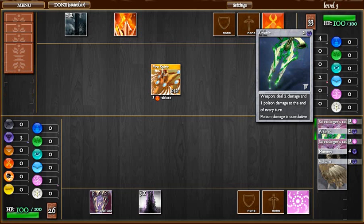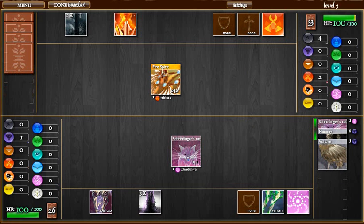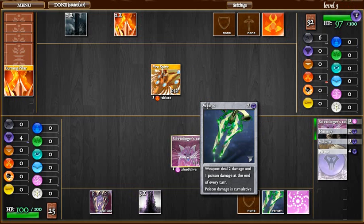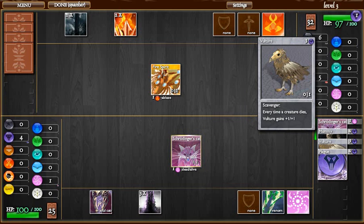Arsenic — I only have one Arsenic. It might be better to have more than one if you're building this deck yourself and you happen to have more than one. But Arsenic's a great weapon. It only deals two damage, but it also deals a poison damage at the end of every turn, every time it attacks. So that's a big plus.